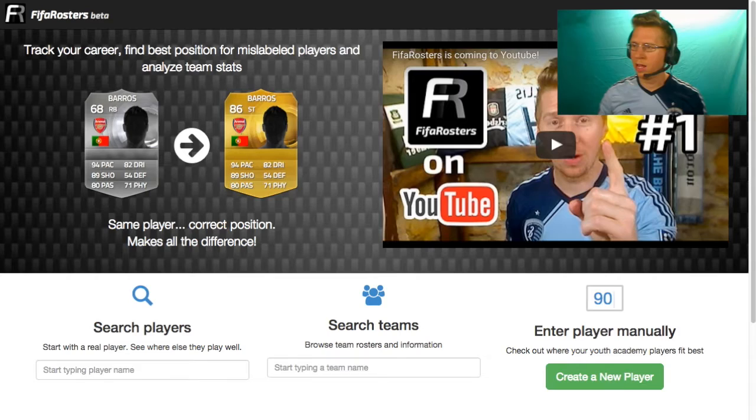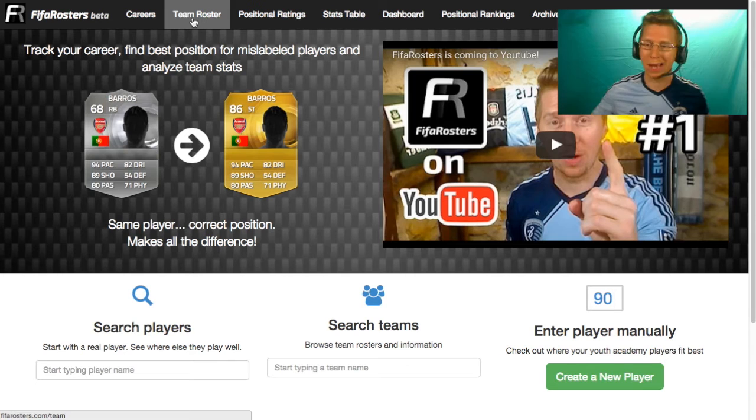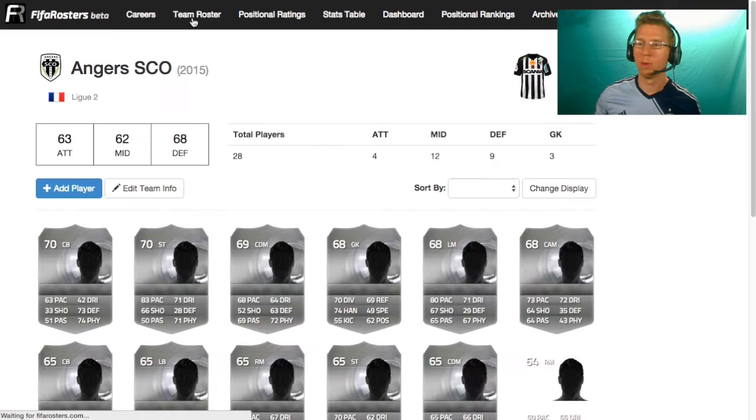Now here's where things get pretty exciting. I'm going to log into my account. I've taken the time to put in my entire team from Angers SCO. I'm just going to call it Angers, because that sounds powerful — like some mean soccer players out on the field ready to take down their opponents because they're so angry. So here we are on the team roster.